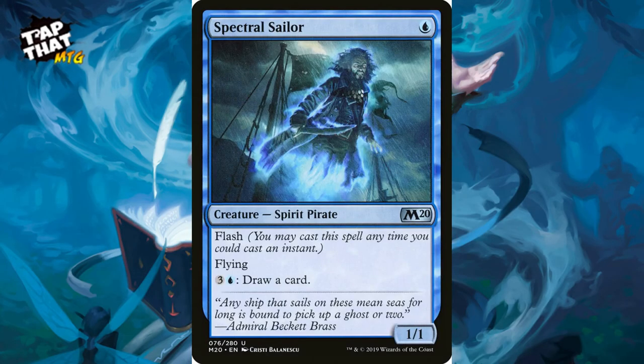Spectral Sailor costs one blue — a 1/1 with flash, so you can play him on the opponent's turn. You can pay three and a blue to draw a card, so he's card draw as well as a little flyer that gets in for some damage. He really keeps on the battlefield for card draw.